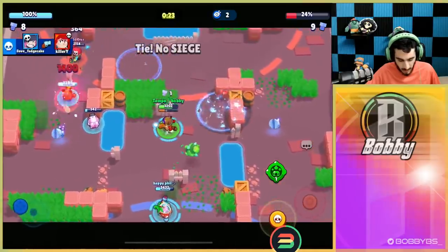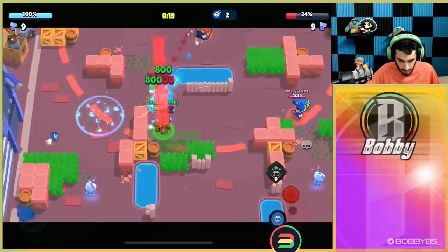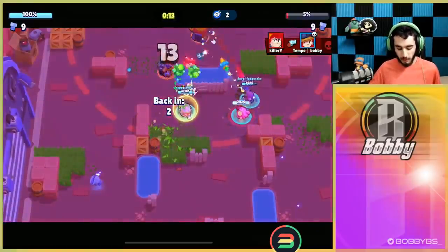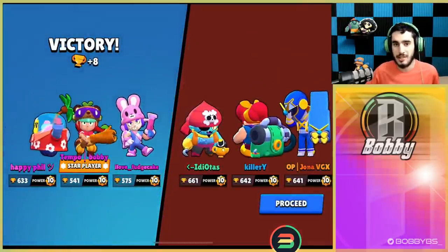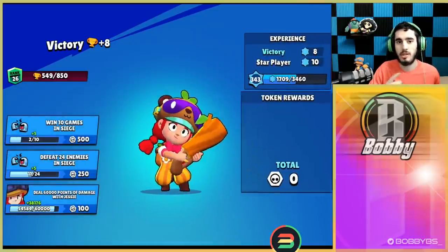It looks like we're going to tie, which is kind of unfortunate — worst-case scenario, no one wants to see a tie. But let's see what a dive can do. We're able to keep this alive for quite some time and do a good amount of work on the safe with a dive — about 13% damage, which isn't bad considering it's just Jesse. Pretty good second game overall.